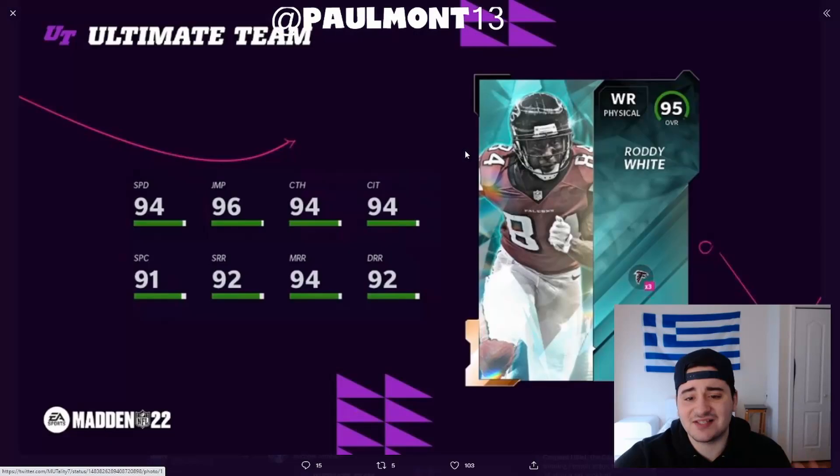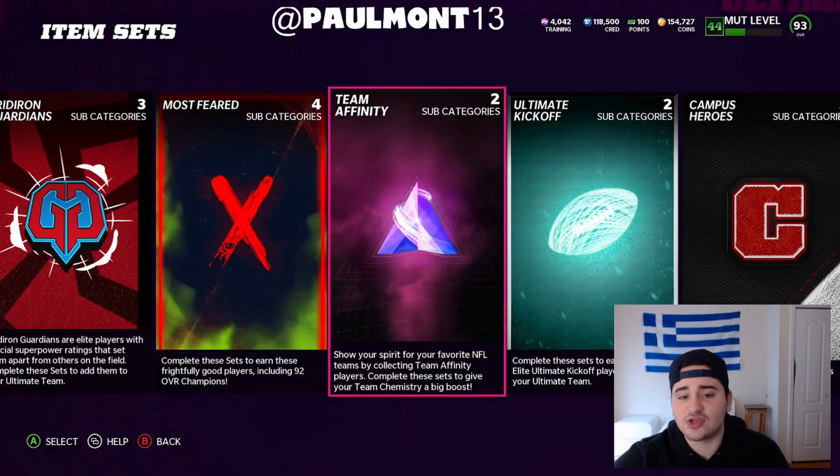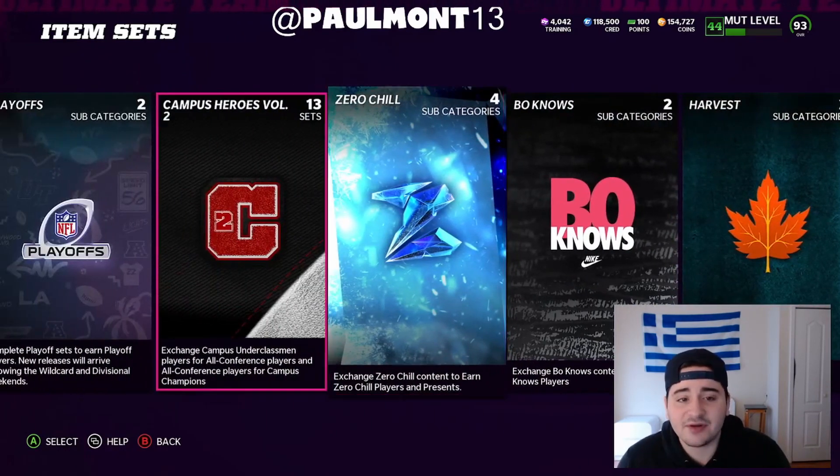This is just a little sneak peek — we're getting 32 Team Diamonds tomorrow. There's going to be a bunch of coin making methods. We're going to get so many cards that have already been out and so many that haven't. Let's talk about the Roddy White first. We're going to have so many coin making methods tomorrow, it's going to be lit. We're all going to make some coins and I'm pretty excited about it.